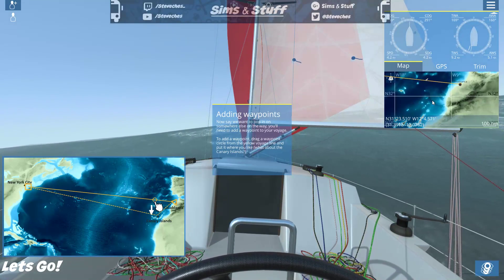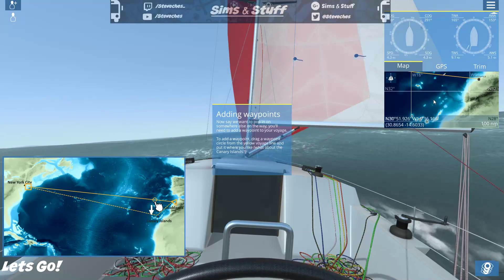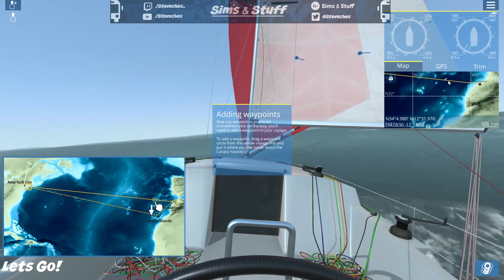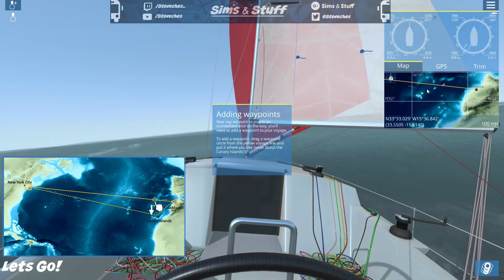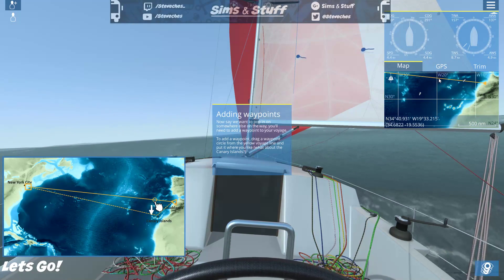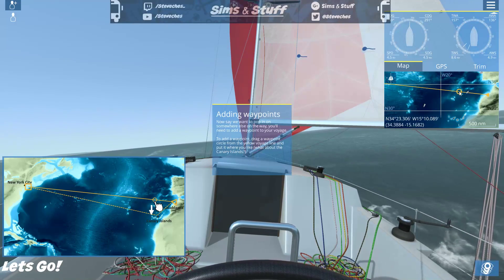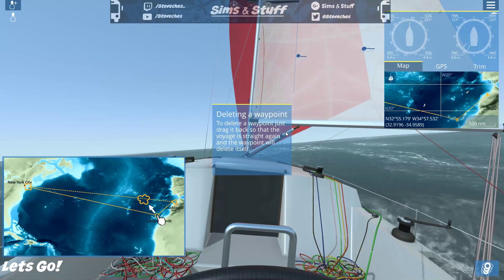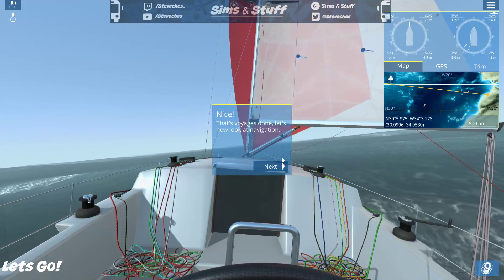Zooming in to find the Canaries on the map — there they are. Now I need to drag a waypoint circle from the yellow voyage line — I can't figure it out at first, but eventually I get it and drag the waypoint down to the Canaries. To delete a waypoint, just drag it back to where the voyage line is straight and it will delete itself. That voyage is done — let's now look at navigation.